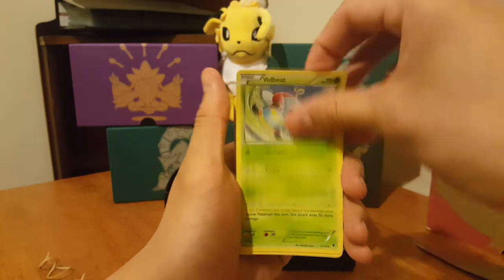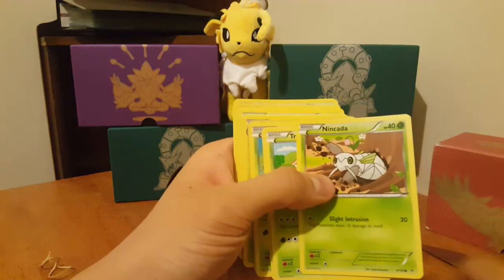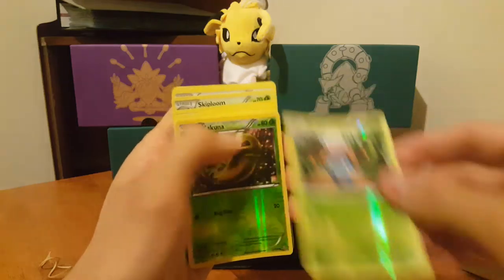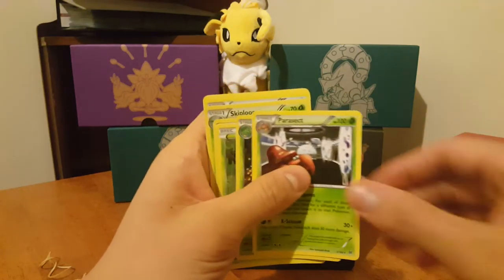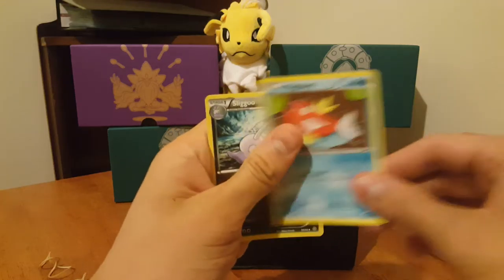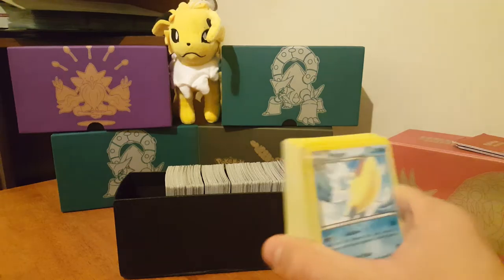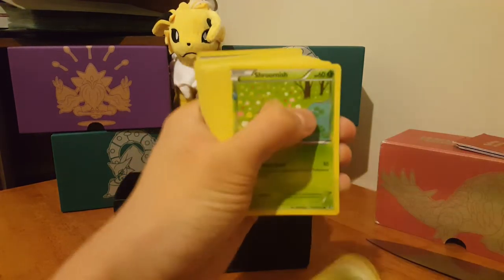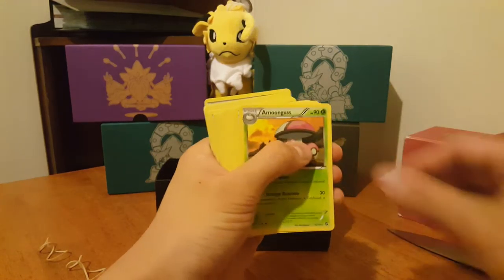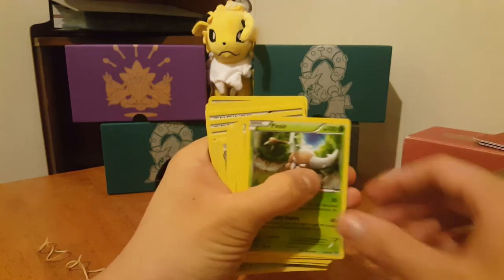Yanmega, a Beedrill, Volbeat, another Yanmega, Tangrowth, Spinarak, Tangela, Ninjask, Nincada, Tropius, Surskit, Masquerain, Metapod, Caterpie, Gogoat, a Reverse Holo Gloom, Reverse Holo Cascoon, Lombre, Scatterbug, Parasect, Lombre again, Paras, Paras, Masquerain, Surskit, Skiploom, Beautifly, Magikarp, Sliggoo, Calyrex, Froakie, Eevee-Light, Yanma, and a Karrablast Reverse Holo, Shroomish, Amoonguss, Hoppip, Tropius, Seedot, Lotad, Nincada, Tropius, Chikorita, Kricketot, Seedot, Pinsir.